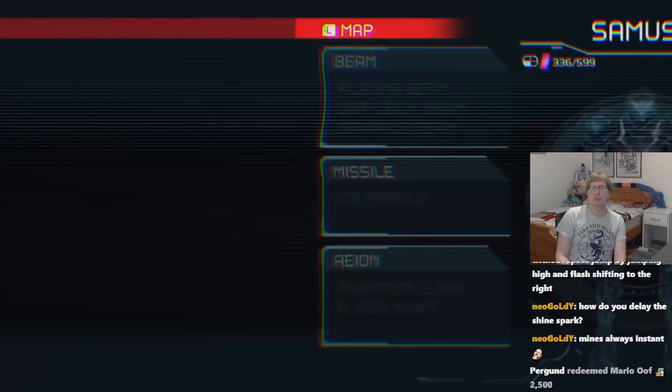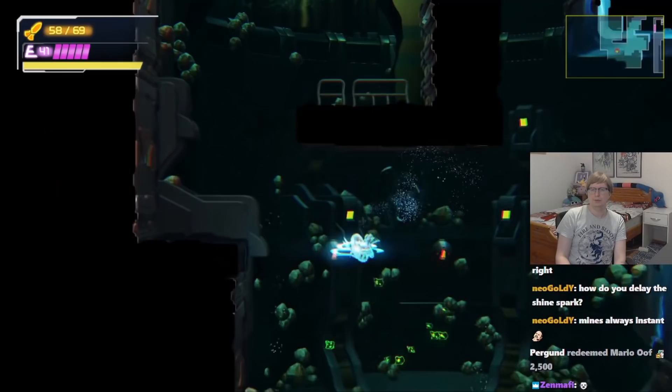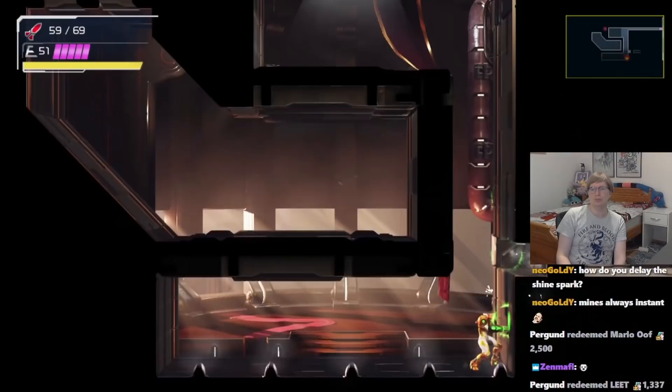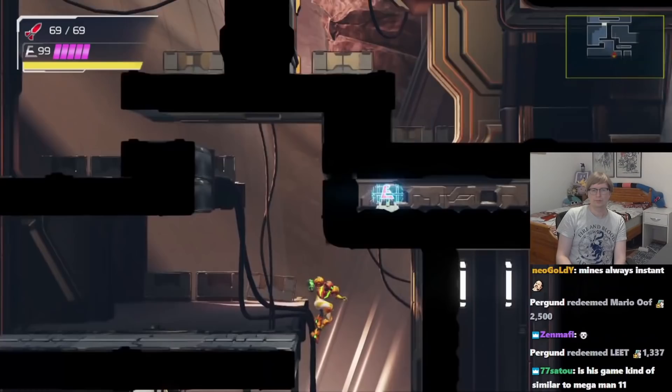Now at this point I'll just continue forward with the early screw attack route. What we have to do now is to go to Artaria by using teleports. Better to grapple that. Ice beam that enemy, then bomb this block and go through it. The enemy is really useful for us to get through there. From here you follow the path and get to the elevator.